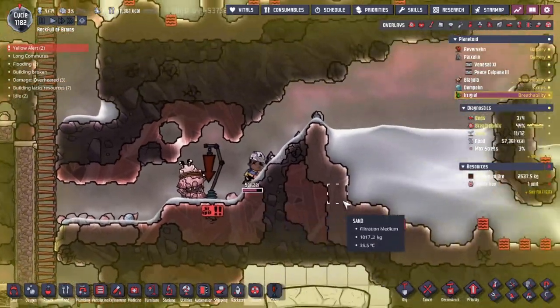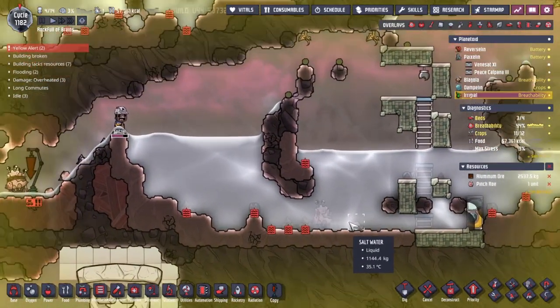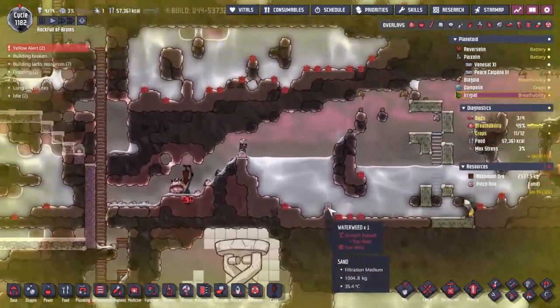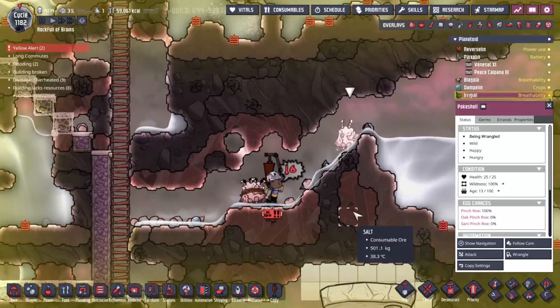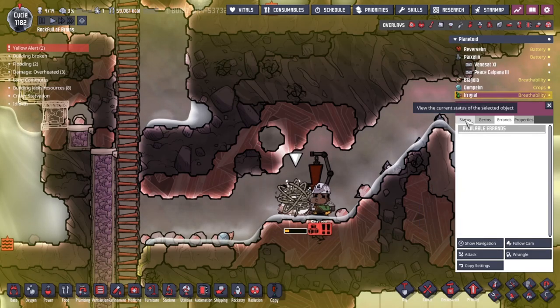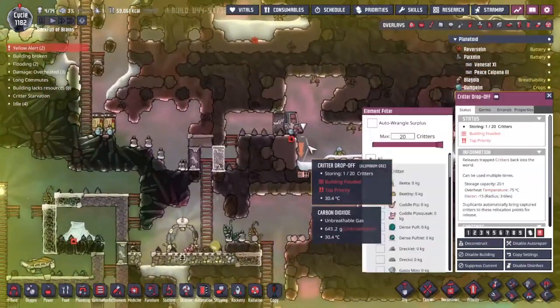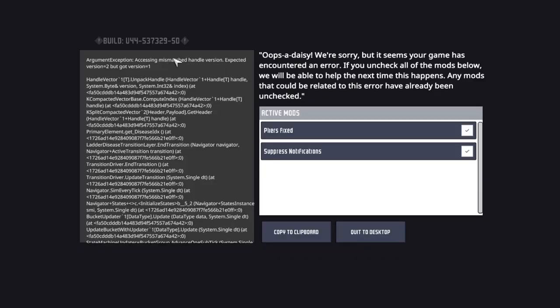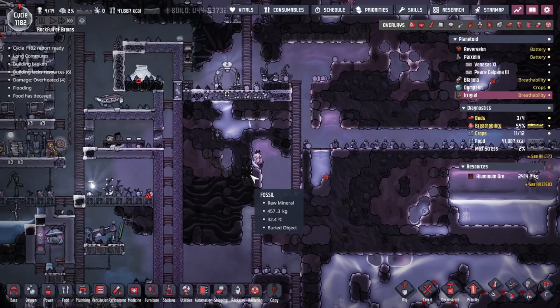There's number two — just got one more to get, this little guy over here, as soon as Spitzer finishes his oxygen break. That's number three — that is beautiful! But who's actually going to move these guys? That's the real question. Something weird just happened here — I'm trying to figure this out, but I don't think it was either of these mods. It put me back to the morning, which was kind of expected.